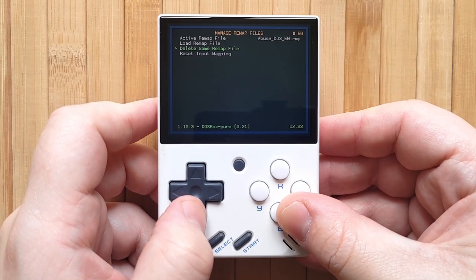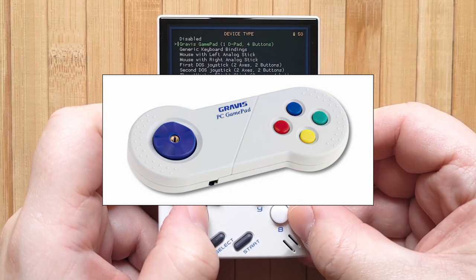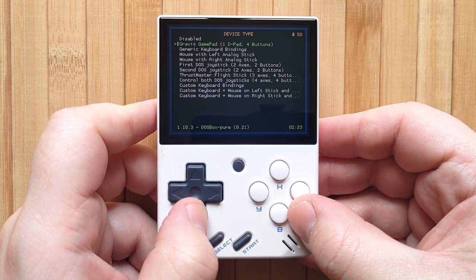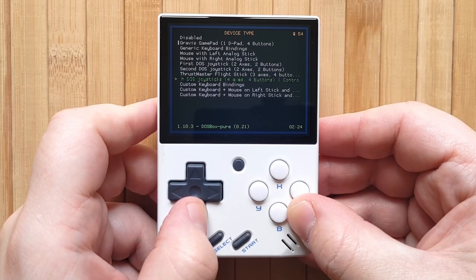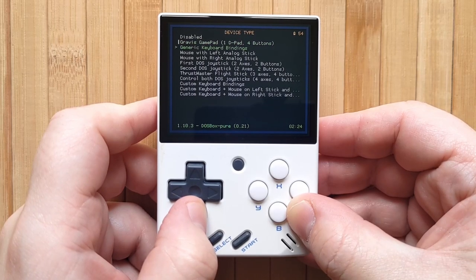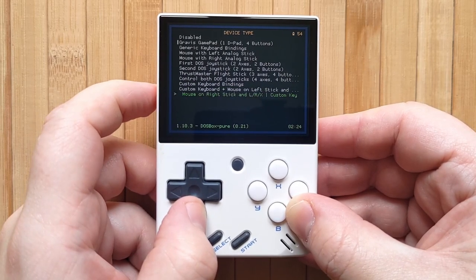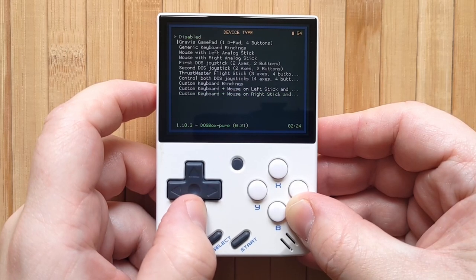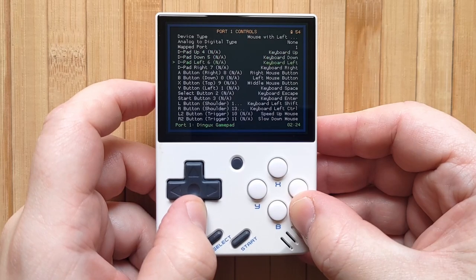Go back to Controls, then Port 1 Controls. You'll see that the device is currently set to Gravis Gamepad, which was an adorable little DOS gamepad. Unfortunately, this game won't work with the Gravis — it requires a mouse and keyboard. Depending on your game's control layout, you may want to explore these options. Gravis Gamepad is usually ideal for games with gamepad support, because it more or less matches the Mini's layout and was kind of the king of DOS input back in the day. There are also input methods for flight sticks and full keyboard bindings, so you want to choose the one that is most applicable to your game. Unfortunately, the custom keyboard plus mouse option doesn't allow us to remap the mouse, so instead we're going to set the device to Mouse with Left Analog Stick. You can already see some of the controls mapped in the list, but they correspond to a handful of generic keyboard keys, and I can see that the D-pad has been mapped to the arrow keys.